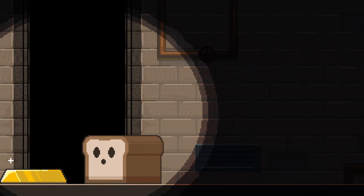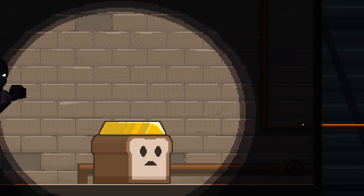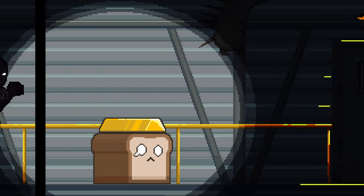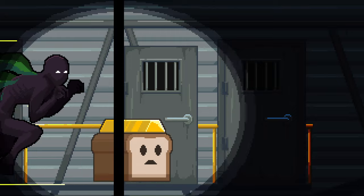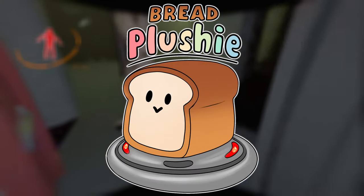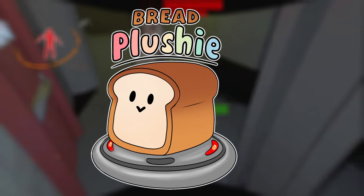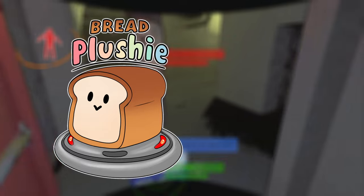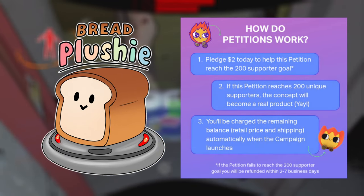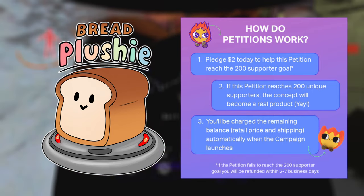But first, a shout out to the bread plushie that just dropped. You can go to the link in the description and pay $2 to petition for the bread plushie. Later, you will pay the remaining $27.99 for a total of $29.99 for the plushie. We need 200 people to petition in order to make the bread plushie happen. If we don't reach the 200 person goal, don't worry — everyone who petitions gets refunded. The plushie will look similar to the image provided and come attached to the landmine. Thank you all so much for the support, and I really hope we can make this bread plushie idea come to life. All the info and place to purchase can again be found in the link in the description.